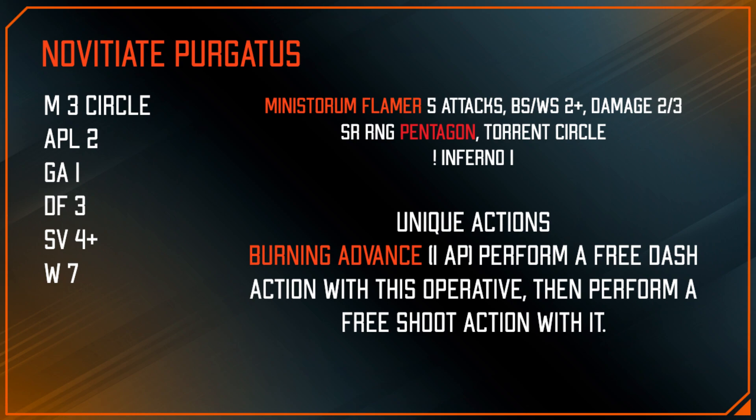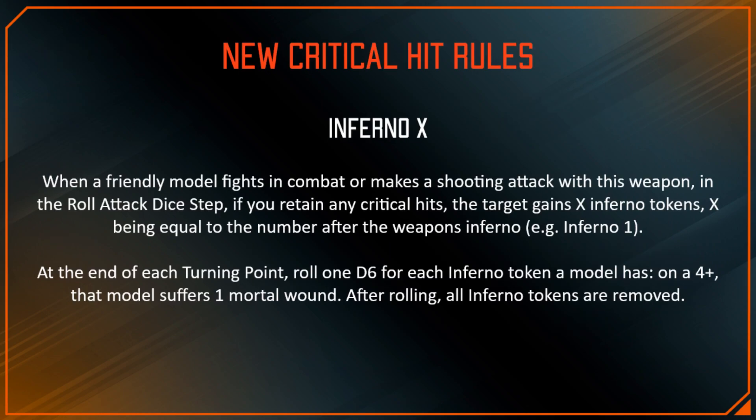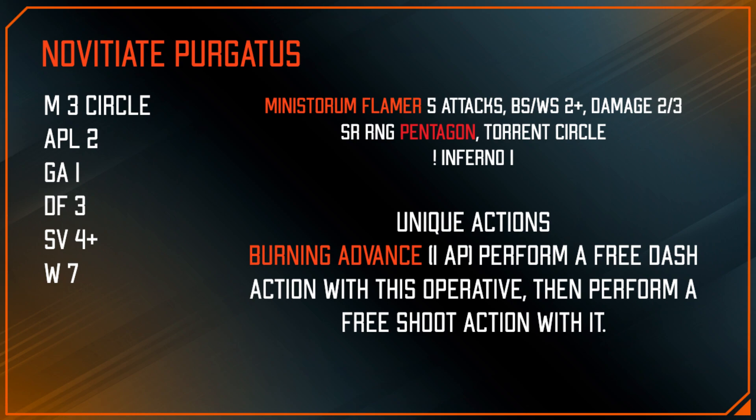Almost all the models share the same stat line: four-up save and seven wounds. The Purgatus has a Ministorum Flamer — basically an almost-normal flamer — with five attacks hitting on twos, damage two/three, six-inch ranged with Torrent 2, and the Inferno 1 roll. The Purgatus also has an action called Burning Advance, which is kind of like the Dakka Dash the Kommando Shoota Boy has — so basically a free Dash action with this operative.